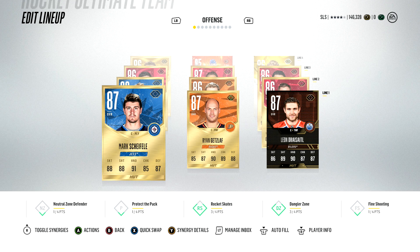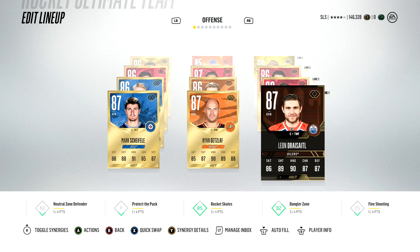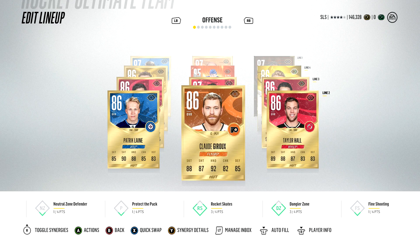So first line is a collection of centres really — Mark Scheifele, Ryan Getzlaff and Leon Draisaitl. A Team of the Week Draisaitl I've got there, pulled him out of one of our packs. My second line is currently Taylor Hall, Claude Giroux and Patrick Laine.